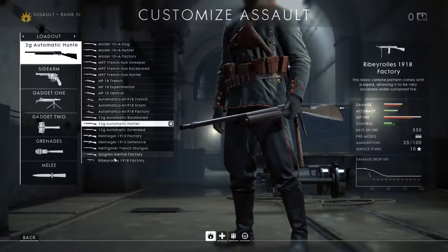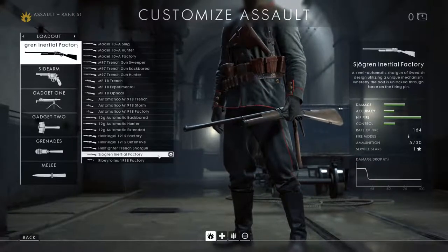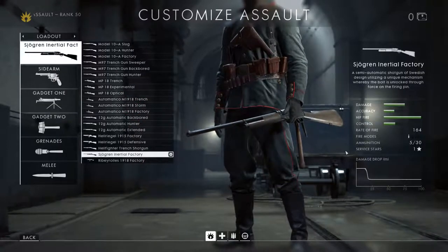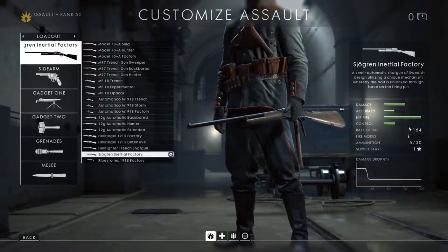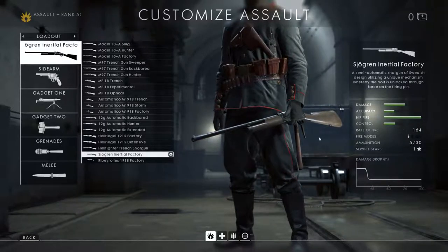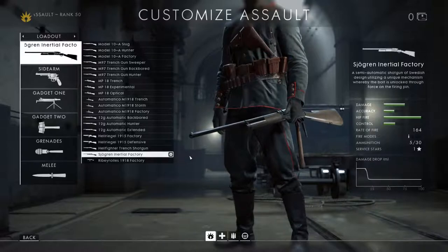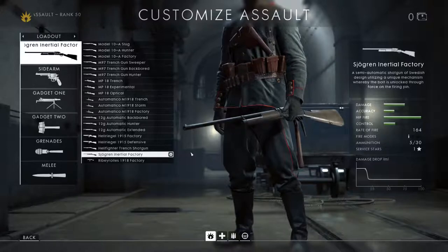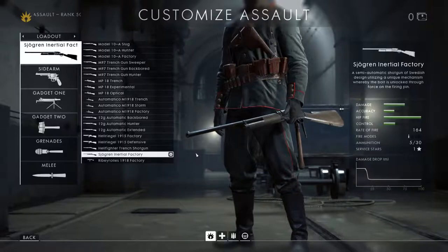Last but not least is the Sjögren Inertial factory - I'm not sure of the correct pronunciation, but I'll stick with it. It has a rate of fire slightly better than the M97 but damage slightly worse, with 13 pellets. The difference that might make you choose it is that it has the best horizontal recoil and good vertical recoil characteristics, and the best spread recovery of all the shotguns - so you can probably make full use of that rate of fire without losing accuracy or aim.